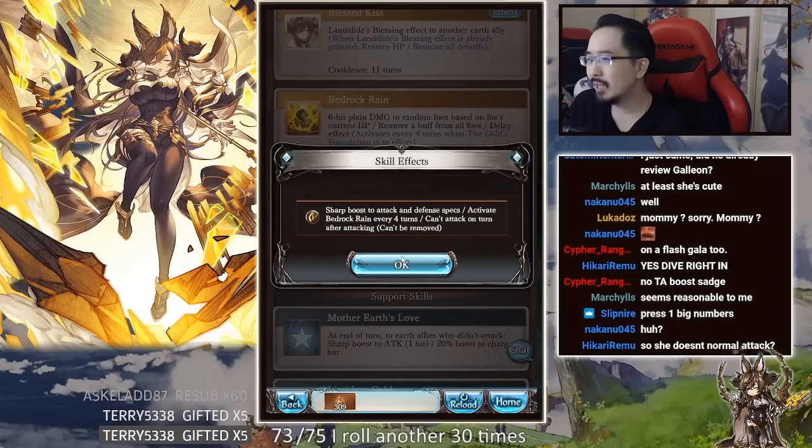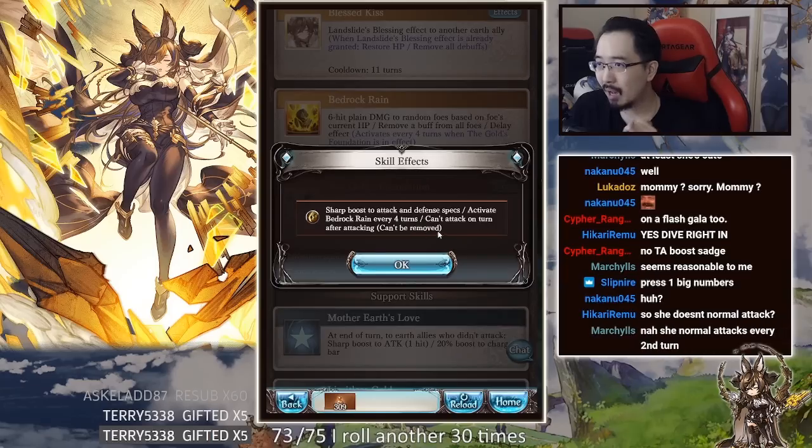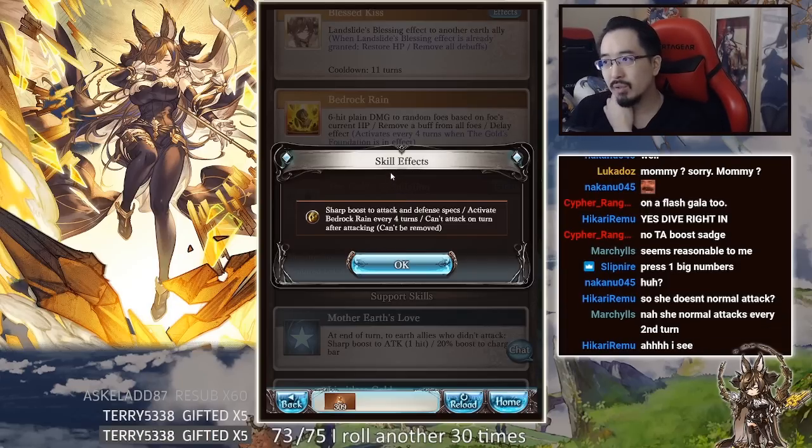What this means is that when you press this, she can auto once. After she autos, the following turn she cannot attack, and then after that the following turn she can attack again. So it's like every two turns only she can attack — turn one she attacks, turn two no attack, turn three attack, and so on.